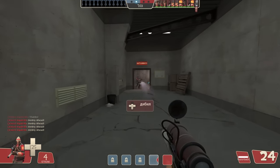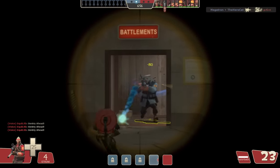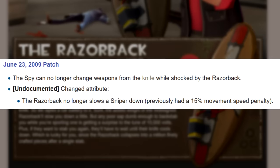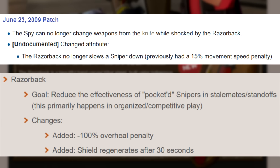But before we get too far ahead of ourselves, let's take a quick look at the balance history of the Razorback. It's literally only been changed twice, so this won't take too long. When the Razorback was released, it blocked a single backstab attempt and had a minus 15% movement speed penalty. This penalty was alluded to on the update page, but as far as I know it was always a hidden stat. It made Sniper the third slowest class in the game just for having it equipped, but that downside was very quickly removed only about a month after the Razorback came out. Much later in Jungle Inferno it was finally given a recharge and a minus 100% overheal penalty. I do think these changes were good.